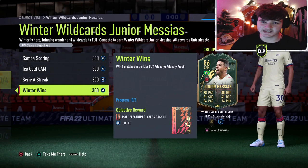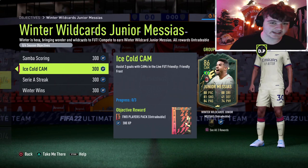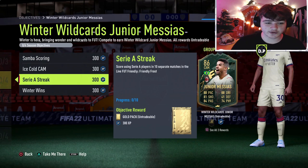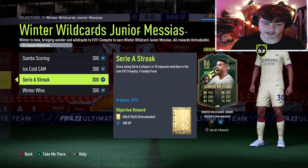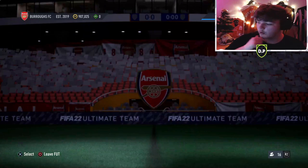First up we've got score 15 goals using Brazilian players in the Livefoot Friendly Frost, you've got assist 3 goals with CAMs — now with this one it has to be a CAM in the CAM position, it can't be a CAM in a centre mid position. Then score using Serie A players in 10 separate matches, and win 5 matches in the Friendly Frost. So it looks like you want to go down the Brazilian Serie A route.